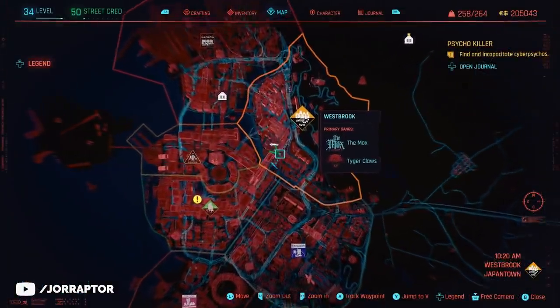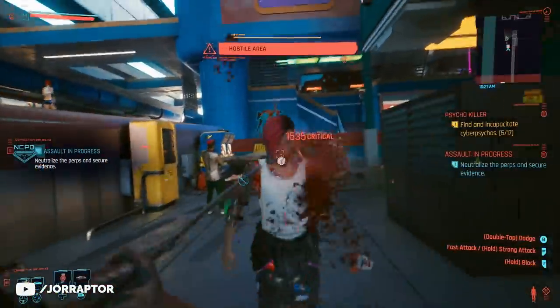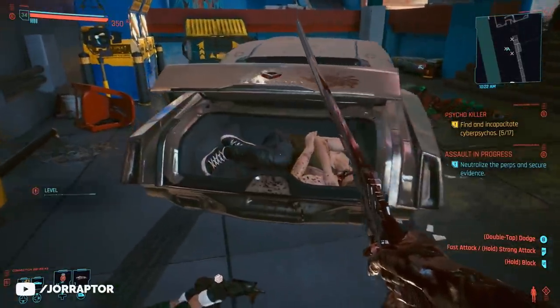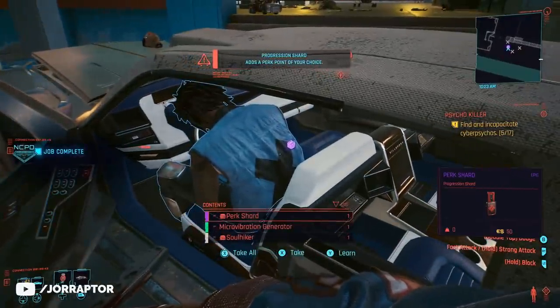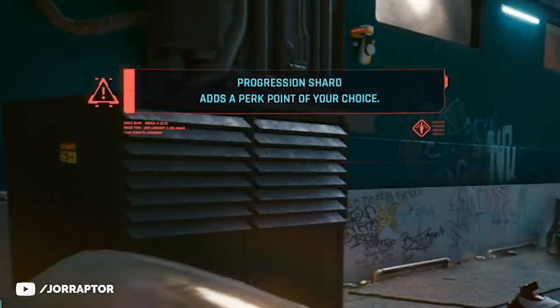For the second location, we want to go over here to Westbrook in Japantown. Close to the road, you will actually find a car with three enemies surrounding it. You want to take out those enemies — I use the katana here. And then in the back of the truck, you will find a body that has one perk chart, and also the driver will have a perk chart as well. The moment you pick up one of these perk charts, you immediately get a new perk point that you can then spend.